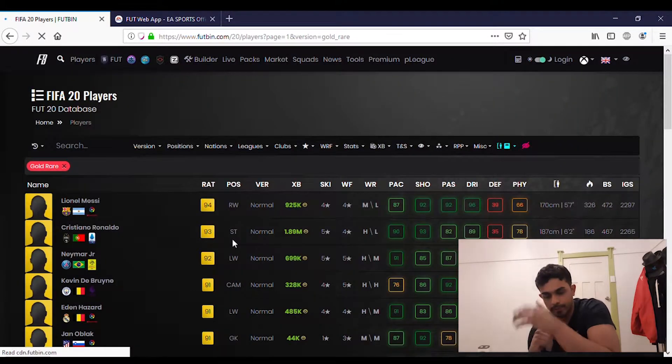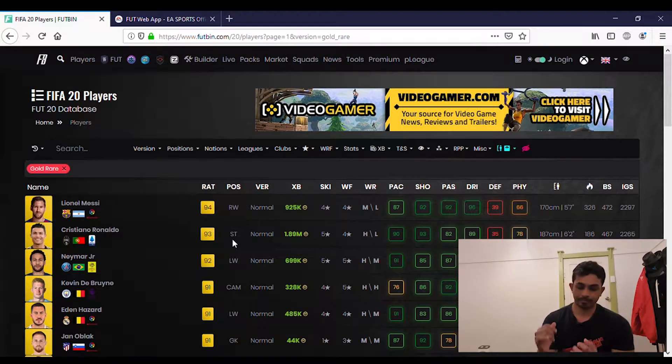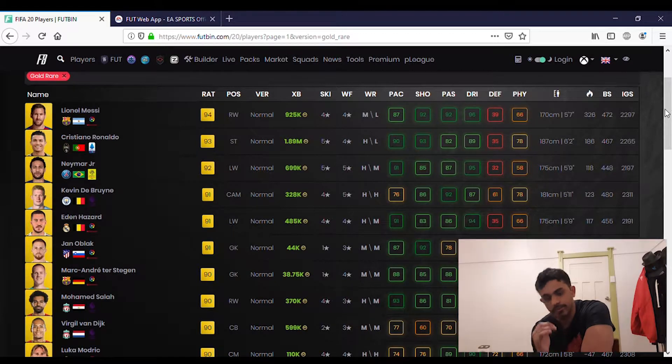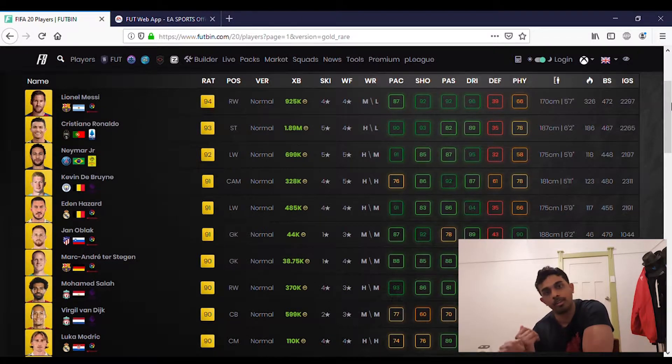For the 24th when the pre-order hits, cheap low-rated cards are going to drop in price. There will be a significant number of new players entering the game. Cards below 10k — like 81 or 82-rated cheap beasts — could see a dip, except for the really meta players under 10k. Some of the meta ones below 10k could potentially go above 10k as well.